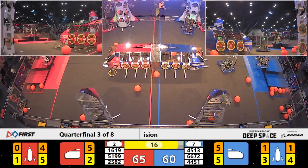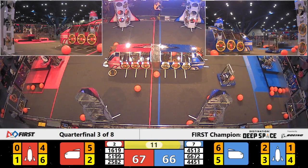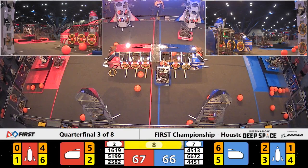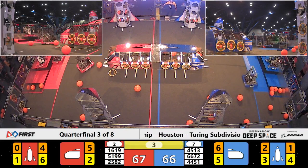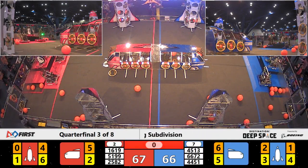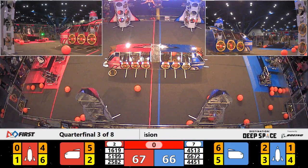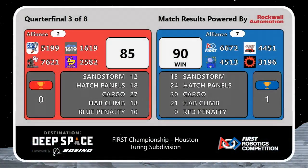51 99 gets their first climb — alliance members still scoring with 12 seconds now. 44 51 goes to level two. Five, four, three, two, one — blue alliance takes the first match of the series! Alliance 7 upsetting Alliance 2, 90 to 85!